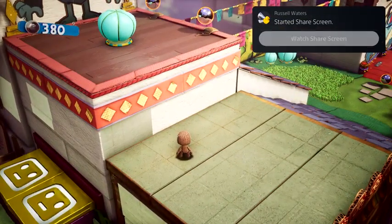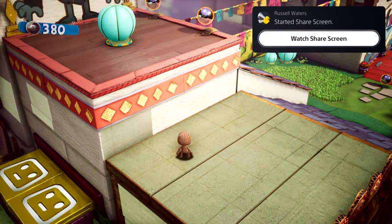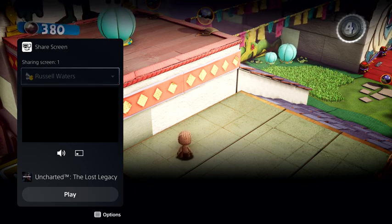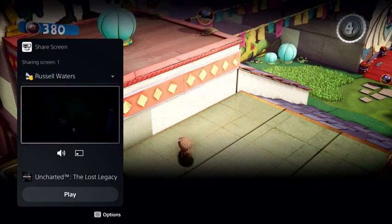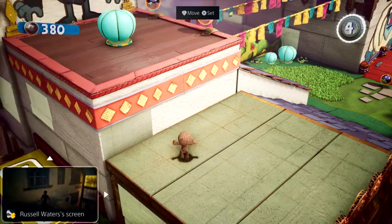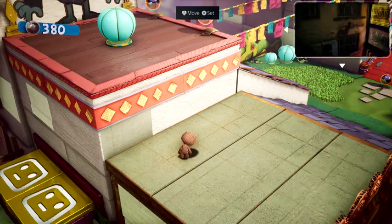Parties take on an expanded role with PS5, and they now provide persistent spaces to connect with groups that you play with. Here, I have a couple of friends chatting away in the party — one of them has started sharing their screen with the group. Looks like they're playing Uncharted: The Lost Legacy. We can chat while we play, and I can watch their progress as well. This is another card that could be put in picture-in-picture mode, or pinned to the side while you play. You can access it anytime via the Control Center too, but let's dismiss it for now.